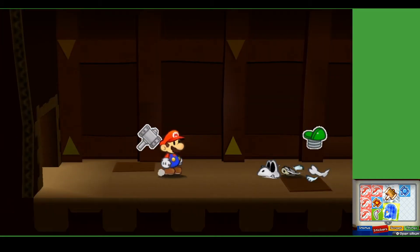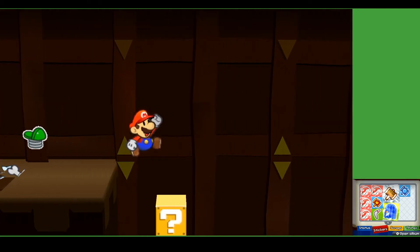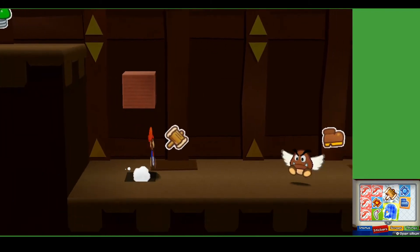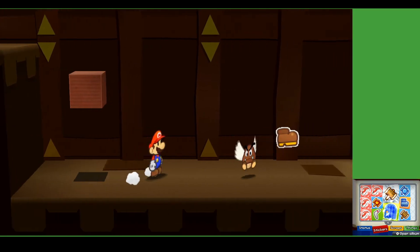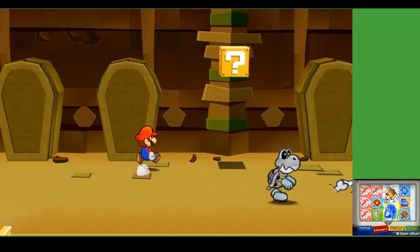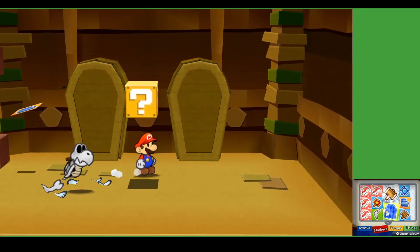Now that we're done with that room, let's check out what's over here — the dry bones it looks like, and this path down here. Let's see if I can hit this block from up here. Just a line jump. Why are they giving us such useless stickers? Then again, this is World 2 — you gotta expect things to be slightly easier. There's gotta be a pin block there. Jeez Louise.